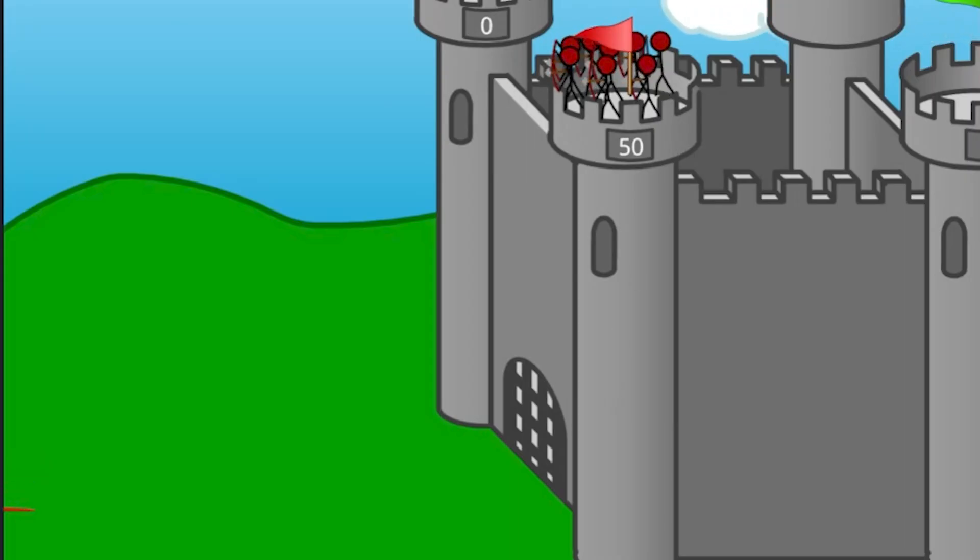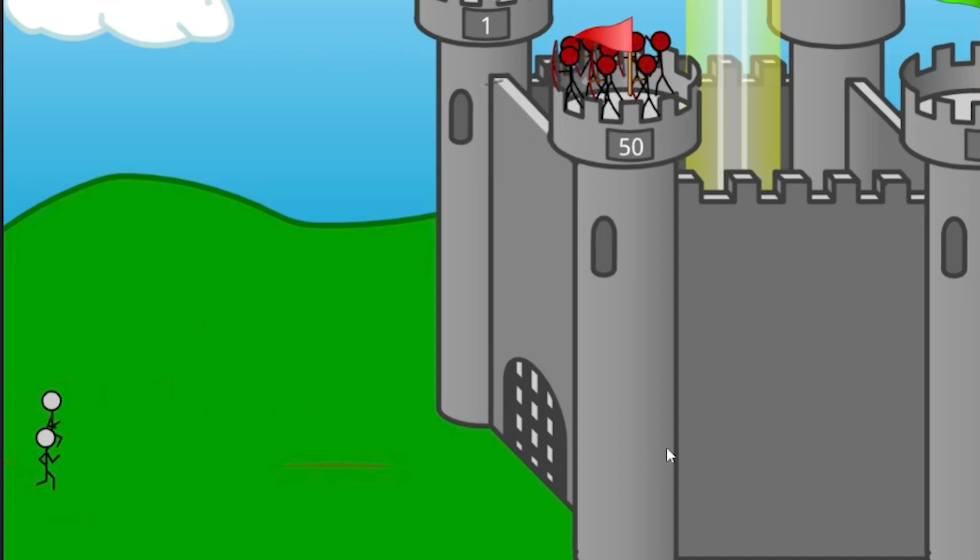So the mage strategy didn't really work, but it wasn't too difficult to modify the AI to recruit archers instead. Since archers find targets and shoot by themselves, I have a really good feeling about it. But even if it doesn't work, I can't be bothered anymore.